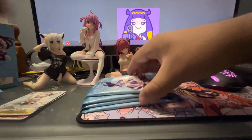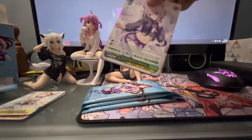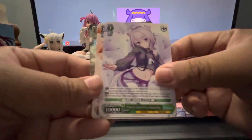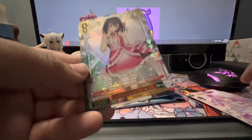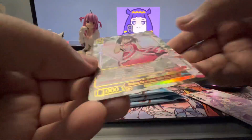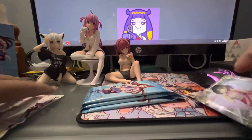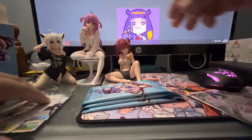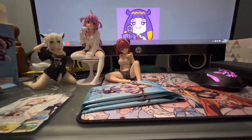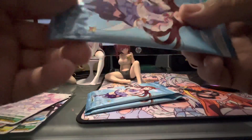Pack number three — oh nice, Okayu! Polka, Luna, and Atsuki. I like this color — wait, hold on. Let me look at the previous cards. Am I tripping? I have to make sure — checking if any of the other cards have a gold frame too. Okay, next pack.